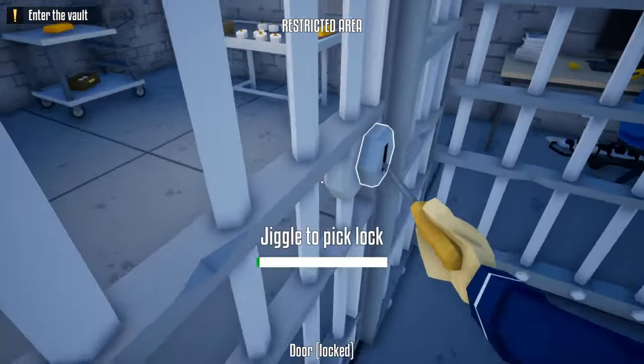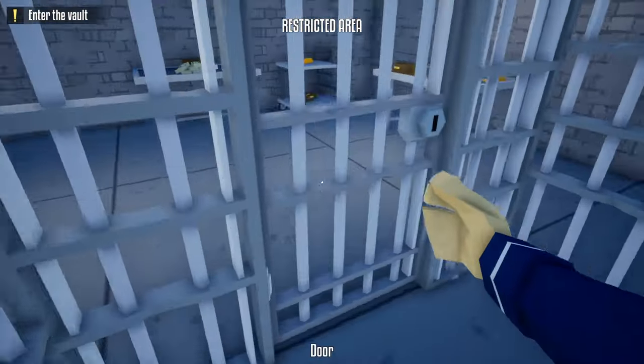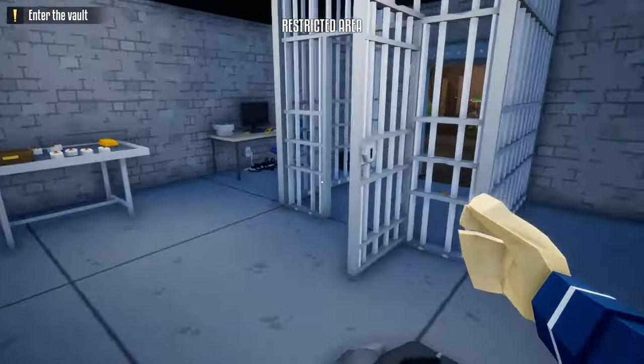I have to unlock this door now. Just creeping forward, I can unlock this door. Throw this away now. Open this. And now we're into the vault. Now you just got to worry about the front door.